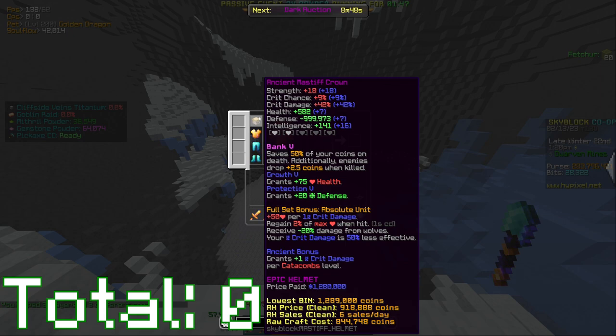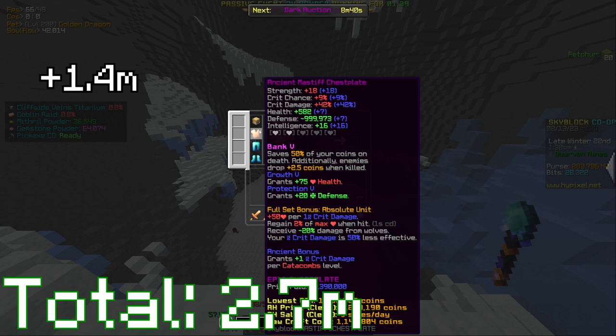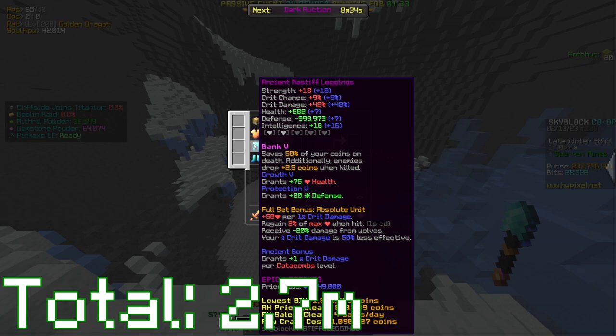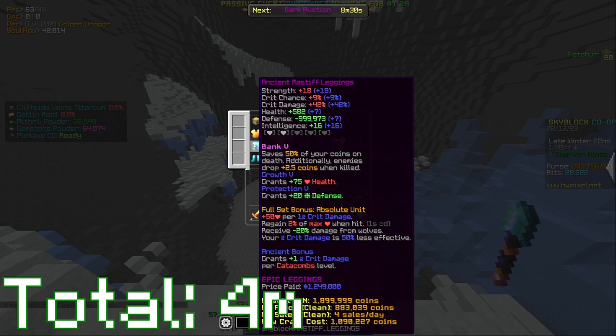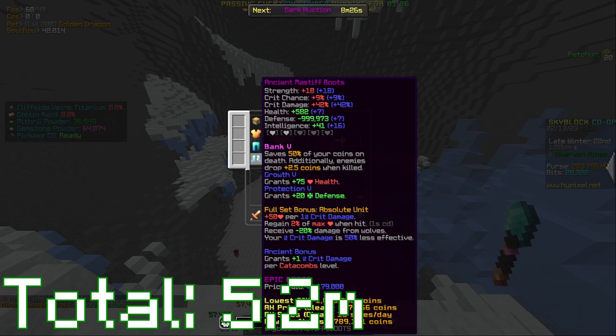I'm gonna go through the prices real quick and break it down to show you how cheap it is. Mastiff Crown: I paid 1.28 million. Mastiff Chestplate: 1.4 million. Mastiff Leggings: 1.24 million. Mastiff Boots: 1.17 million. I added Bank Five to all four pieces of armor.